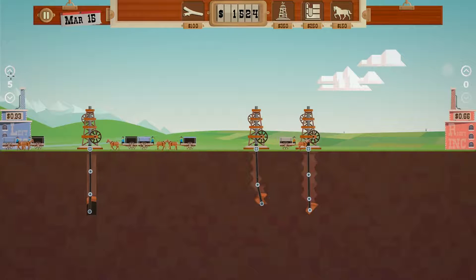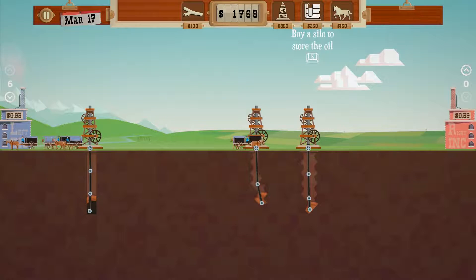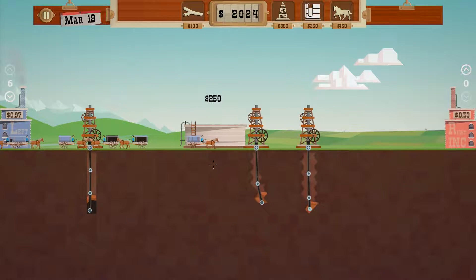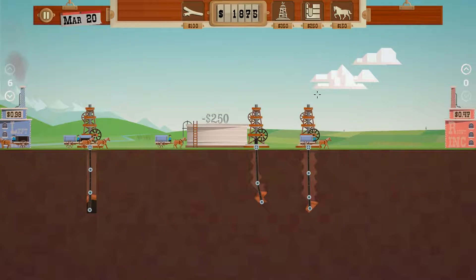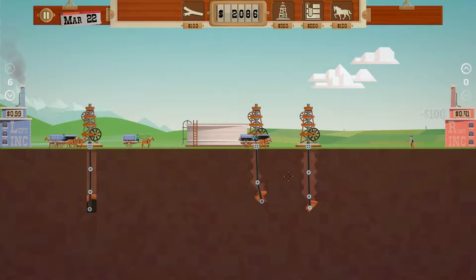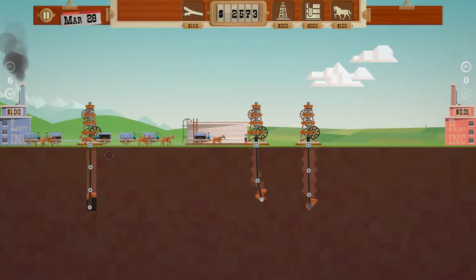We're selling at 93 right now and it's only going higher. If I can avoid building a silo to start off with — I mean it's only 250 — you know what, it's only 250. We're gonna get another surveyor because it's only 100, but for now we have enough stuff.